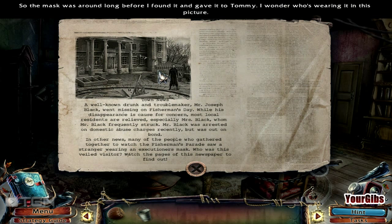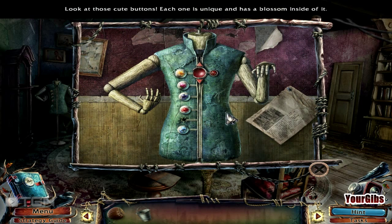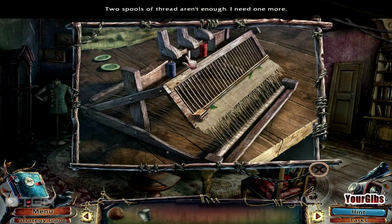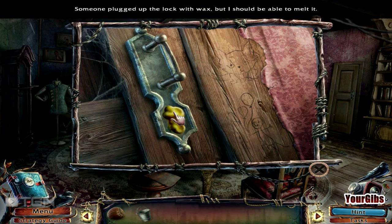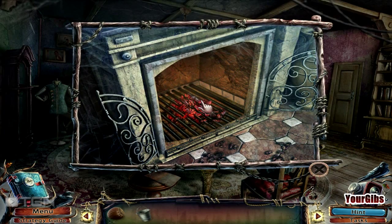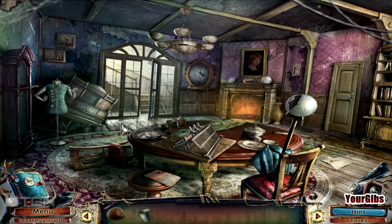The well-known drunken troublemaker, Mr. Joseph Black, went missing on the Fisherman's Day. Looks like we need a button or something. Look at all those cute buttons — each one is unique and has a blossom inside of it. Some buttons. Two spools of thread aren't enough, I need one more — probably a yellow one if I was to make a guess about the colors. Someone plugged up the lock with wax, but I should be able to melt it. These coals are hot, which means someone is here. That's definitely creepy. Let's go upstairs.